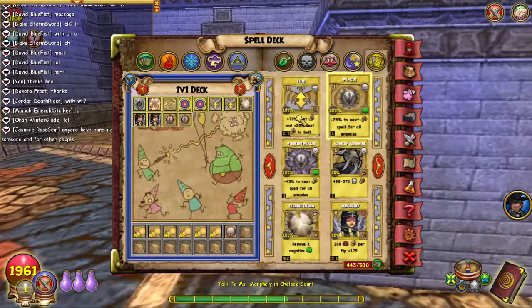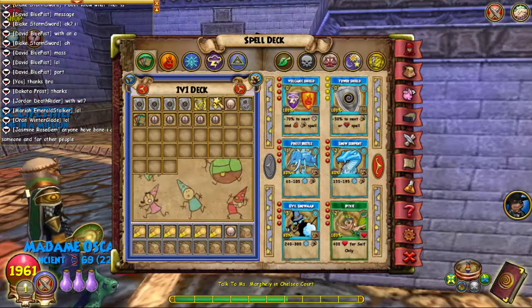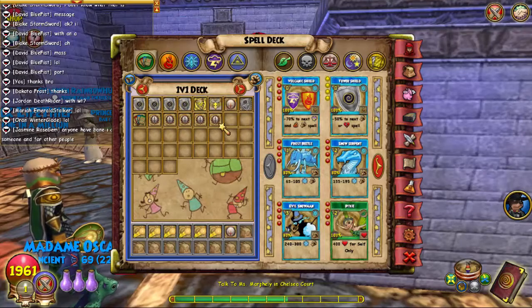For my deck, I use the main deck first: four Tower Shields, Conviction, Feint, Blade, Hex, five Weaknesses, and Reshuffle. That's my main deck. Sometimes I use Volcanic Shield if I'm versing Storm.